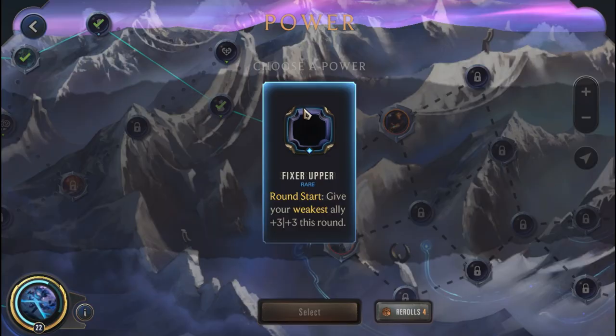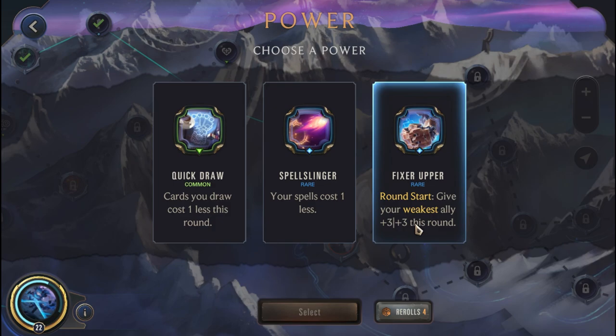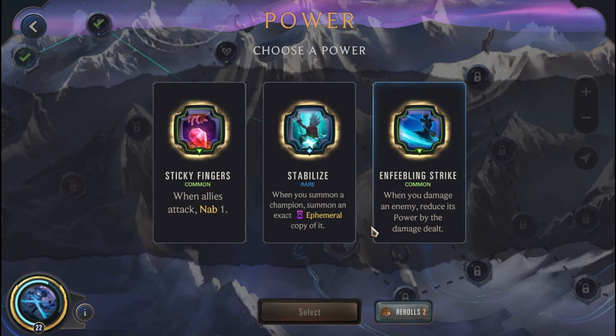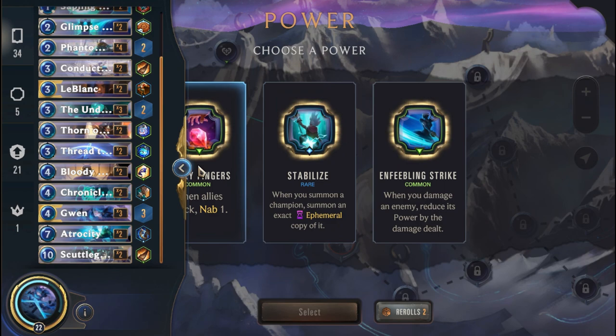I'm hoping for a good power — a Rally could be great. Spells cost 1 less, cards to draw cost 1 less, or round start give your weakest ally plus 3 plus 3 — I really don't like this. We'll reroll. Allies of Overwhelm — not great, I'd prefer a Rally. We'll reroll again. Summon a champion, summon an exact Ephemeral copy of it — this could be good! We could summon two Gwens on one turn: the Ephemeral Gwen dies, contributes to Hallowed, and the Hallowed buff gets even bigger. I think this is far better.